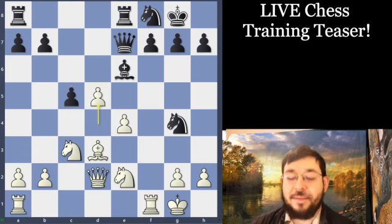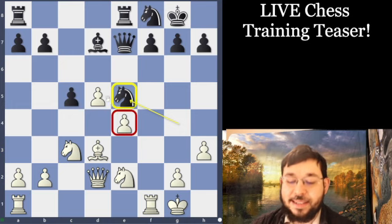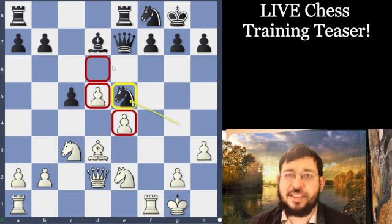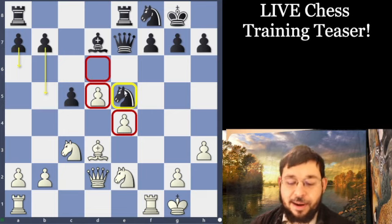If White plays D5 as in the game, Black just gets this very nice blockade, where White has some clear weaknesses. Something to keep in mind when evaluating pawn and piece exchanges: it's not so much about what pawns and pieces are traded, but about what's left behind — and here the dice was left behind. While a computer will tell you the position is equal, it's certainly much easier to play for Black, and in the game, Black was able to get the queenside pawns rolling and went on to win a nice game against a high-rated opponent.